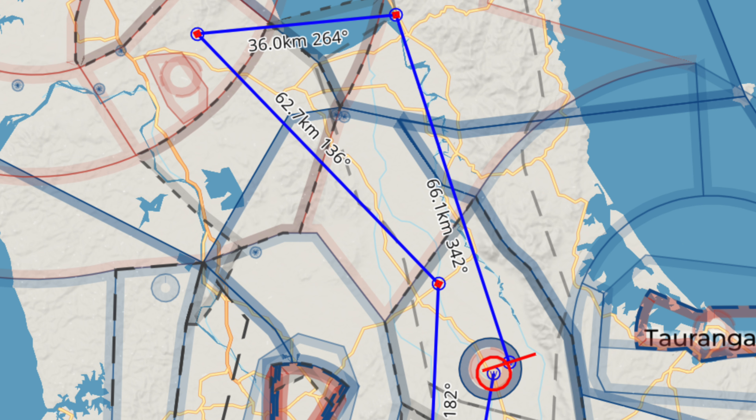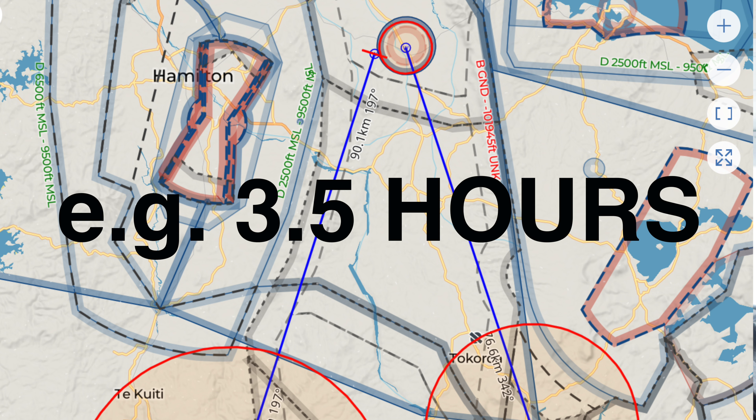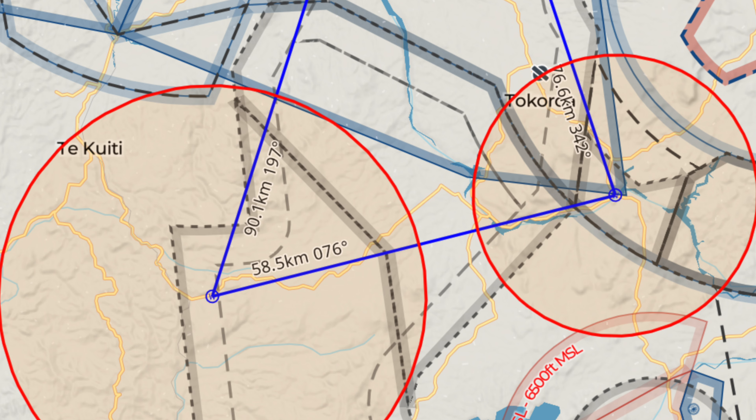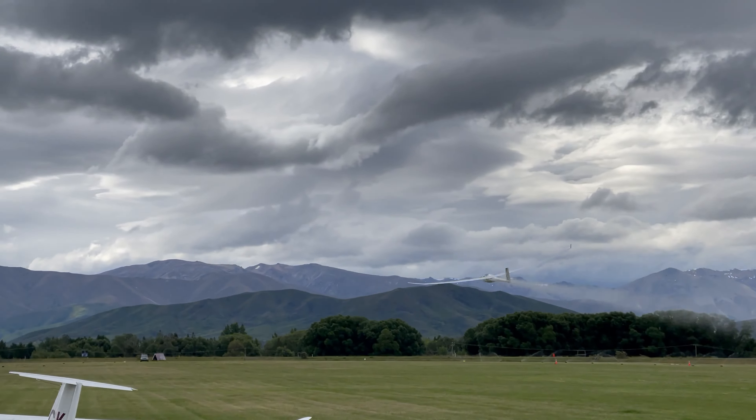There are two types of tasks set by the slightly sadistic task setters each morning. Racing tasks have small turn points that you have to go around — fastest home wins, nice and simple. The second type is AAT tasks. These are designed to confuse people. They have a minimum set time to get around the task, and also have big circles, giving the pilot choice about where they're going to go in those circles. Fastest home wins, but don't come home early, otherwise you're penalised heavily.